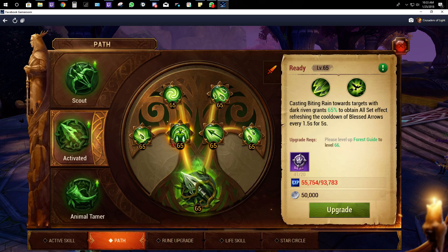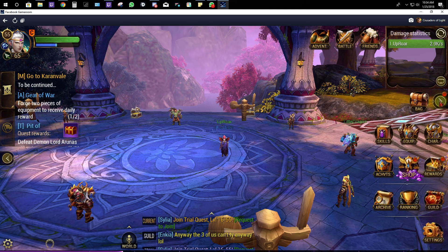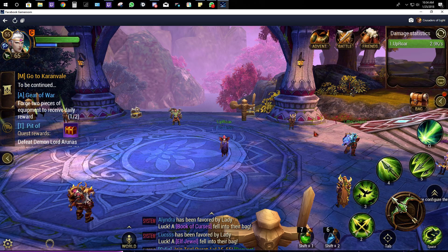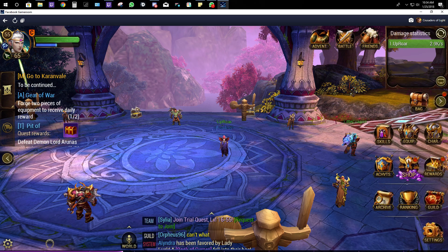On the left side: casting Biting Rain — which is in my rotation — is really going to up your DPS, especially if you have a well-upgraded Blessed Arrow and solid mechanics. It works well because of the four-Divine set. Casting Biting Rain on targets with Dark Riven — meaning if you crit them — refreshes the cooldown of Blessed Arrow by 1.5 seconds. That brings Blessed Arrow back up instantly, ready to use. So you've got Blessed Arrow restoring, crows, and Biting Rain all working together.